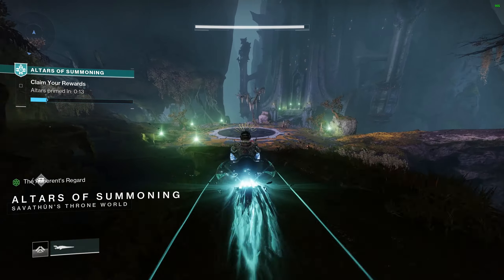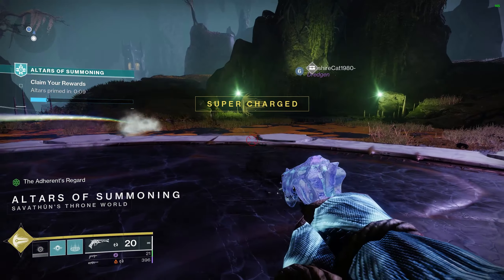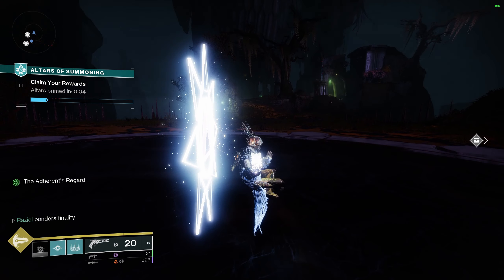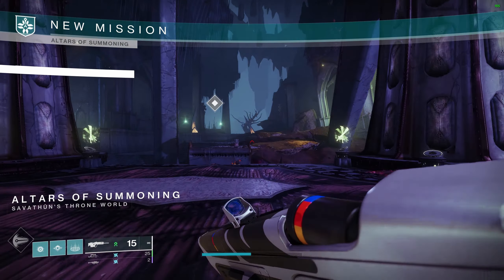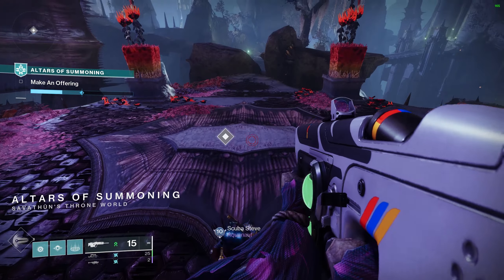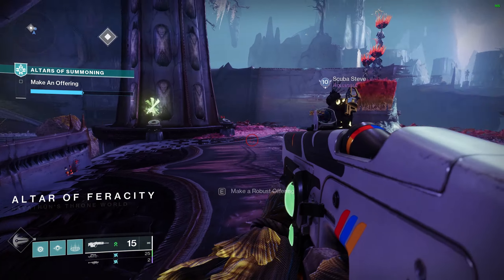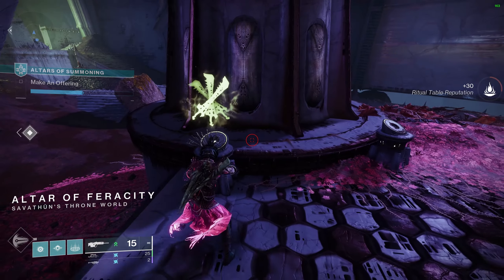Now let's get into the encounters. I'm going to cover them in the order I experienced them over the first few days, going over mechanics and changes based on whether you're doing the powerful or the normal tier 2 setting. The feeble setting really doesn't matter much because everything has such low health and gives such small progress that it's almost not worth doing.